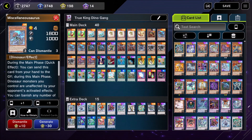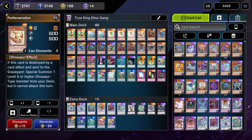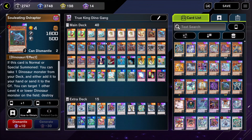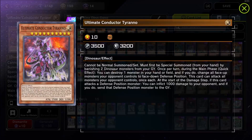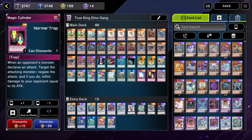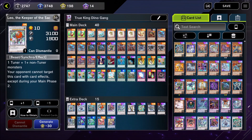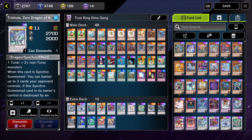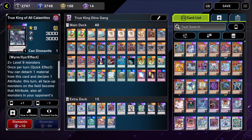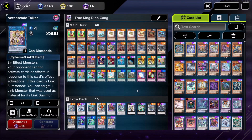There is a main combo using Miscellaneousaurus — sending him to the graveyard to get Archosaur, then with Archosaur you pop a Babycerasaurus or a Petrodron to go into an Oviraptor, also getting a Magical Conductor Tyranno. With this combo you get out Ultimate Conductor Tyranno and usually have some other dinos on the board ready to flip all your opponent's monsters face-down. Our main synchros are Trishula and Baron de Fleur. You'll see how it works in the games.